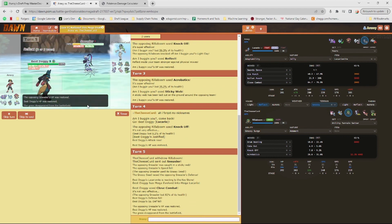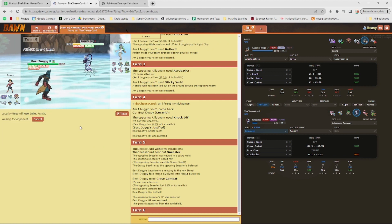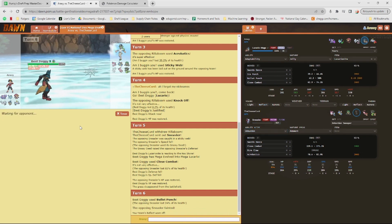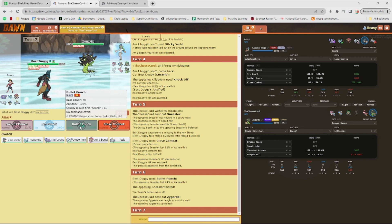Bullet Punch should always kill unless it's a Bold nature or something, which I doubt. Bullet Punch — Sneasler is down! Wasn't expecting that chip damage but the plus-one Attack from Justified really came in clutch. Wow, that was not expected.